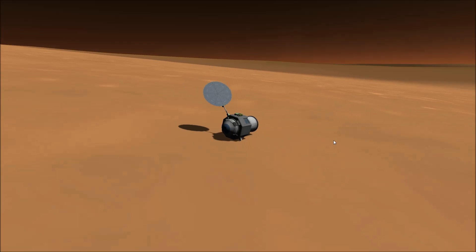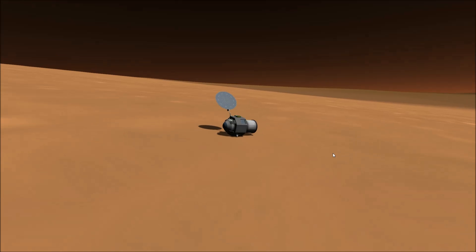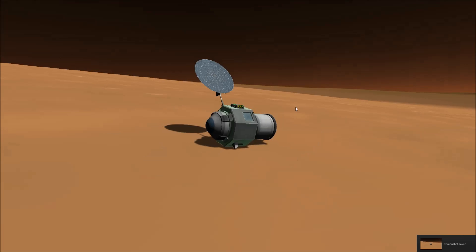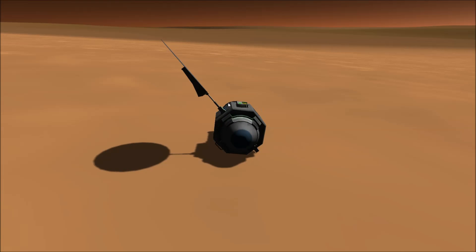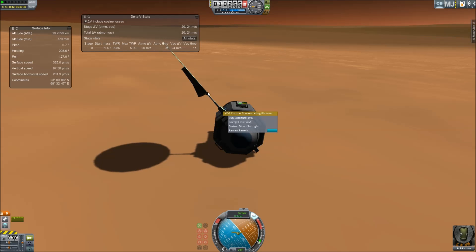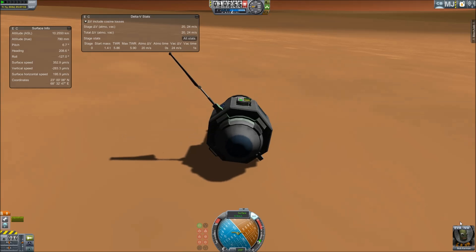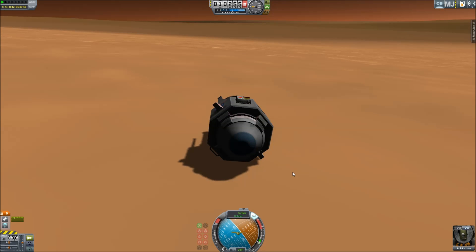If I were to come back to Mars, first of all, I'd put an RTG on the lander so I don't have to worry about solar panels getting ripped off in the atmosphere. Second, I would ditch the parachute and just bring more fuel, because it's not working. I also was able to see Olympus Mons in orbit — the largest mountain on a planet in the solar system.